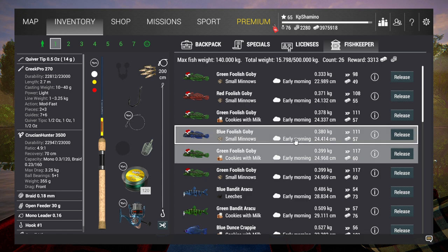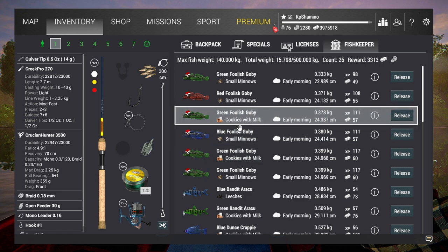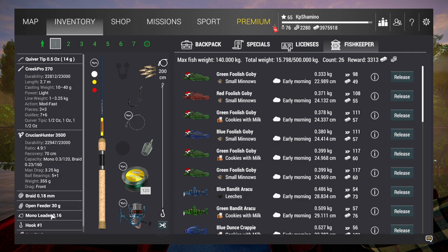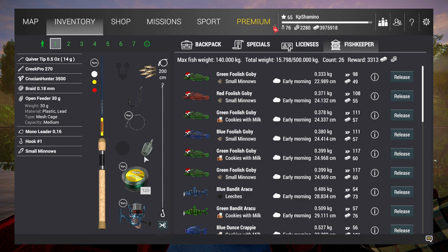For the setups: get rid of the cookies and milk, and just go with leeches and small minnows — two rods with small minnows and two with leeches. The setup is four times the same: Greek Pro 270, Crucian Hunter 3500, braid 0.18, and an open feeder. I tested the ground bait too because you can stack one bag 24 times in this feeder, meaning with one bag you can get 24 event fish — but it does not work.